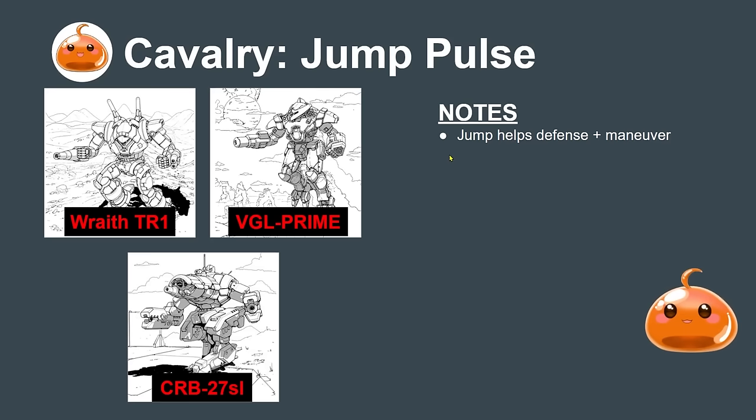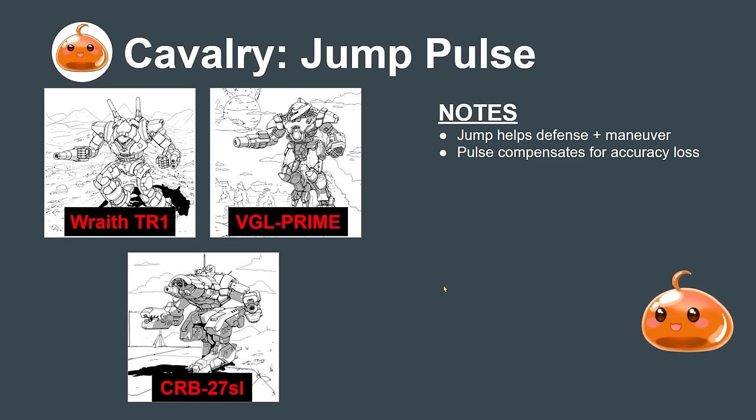Moving on to cavalry: the jump-pulse archetype. Jumping increases evasion and helps maneuver into the right position, while pulse lasers compensate for the accuracy loss from running and jumping. These make very good light hunters, particularly when heavier. Jump 7 gets really busted — it's one of the stronger archetypes to design around. The Vapor Eagle for clan and the Star League Crab 27-SL are great examples.